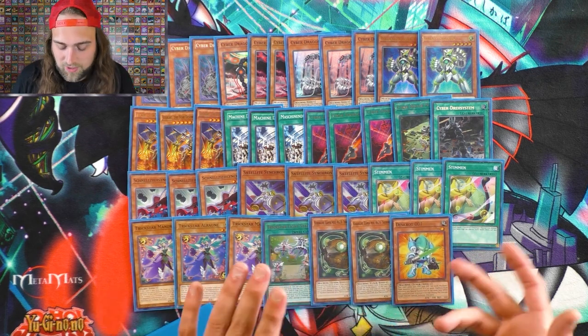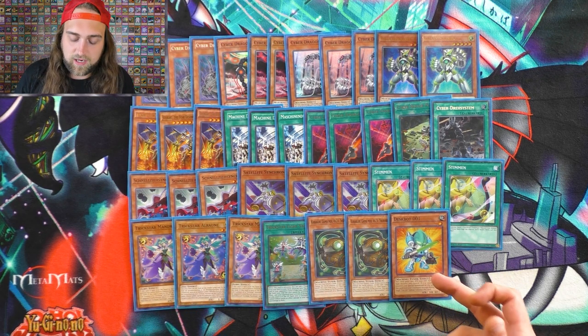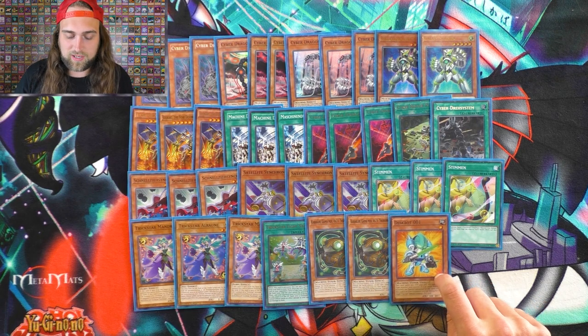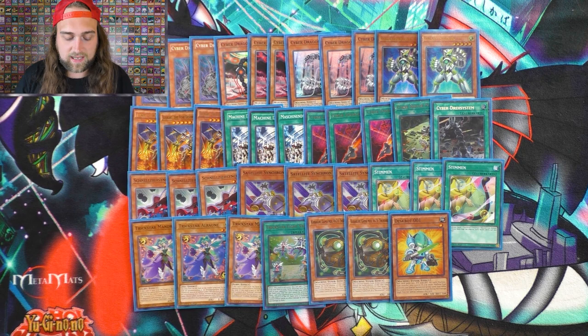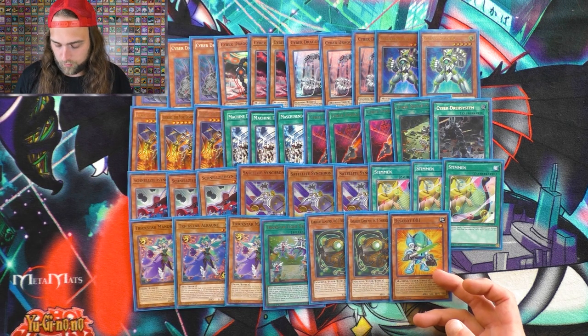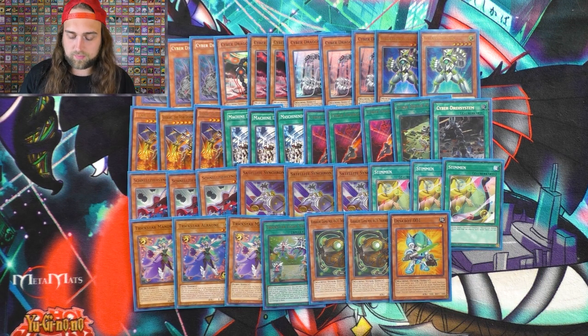One Deskbot 01 — that's all you need. You summon this off of Needle Fiber every single time. This is your Needle Fiber target. Every now and then there'll be certain hands where you'll go for the Satellite Synchron, but nine times out of ten it's Deskbot 01 for the 2-card combo or 3-card combo using Auroradon, which I will explain.